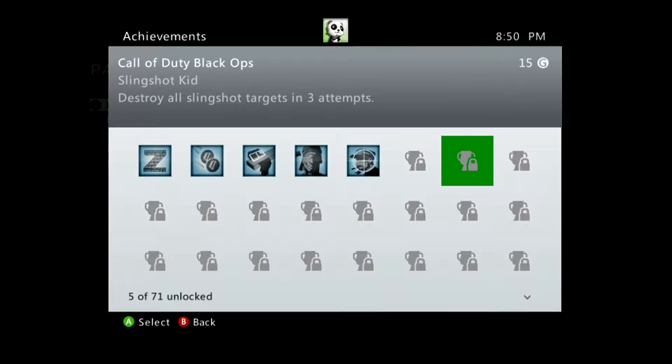Hello everyone and welcome back. This is Bondi 3000 and we're going to do another achievement for the achievement guide in Call of Duty Black Ops. This one is the Slingshot Kid — it's 15 Gamerscore. You need to destroy all slingshot targets in 3 attempts, and this is found on Mission 2, Vorkuta.